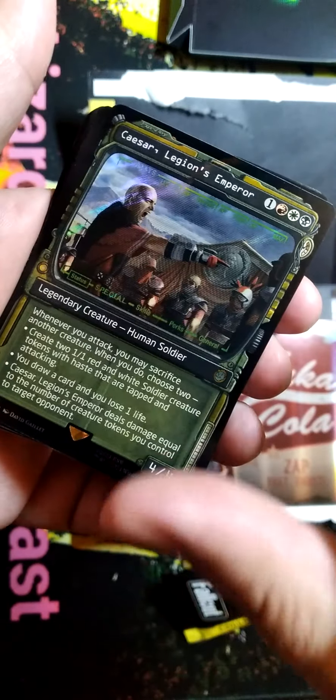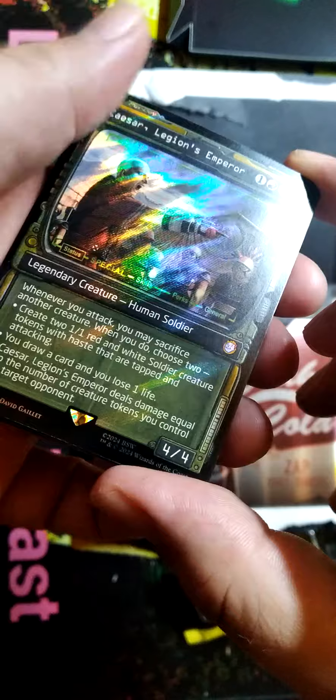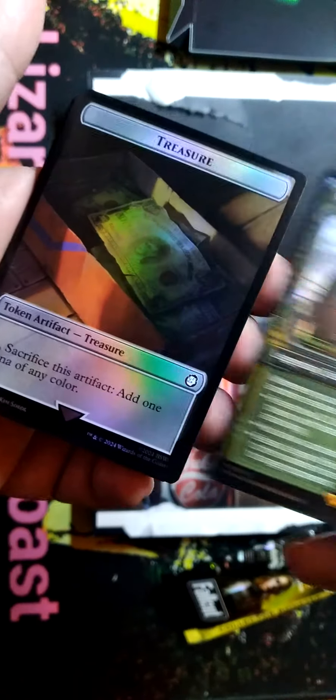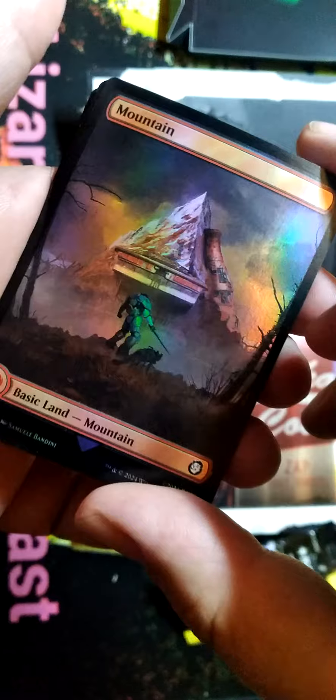Oh, Caesar's Legion's Emperor. And it is the Surge Foil version. Is that a good thing? I think so. We've got a mythic. There's that treasure and a mountain.